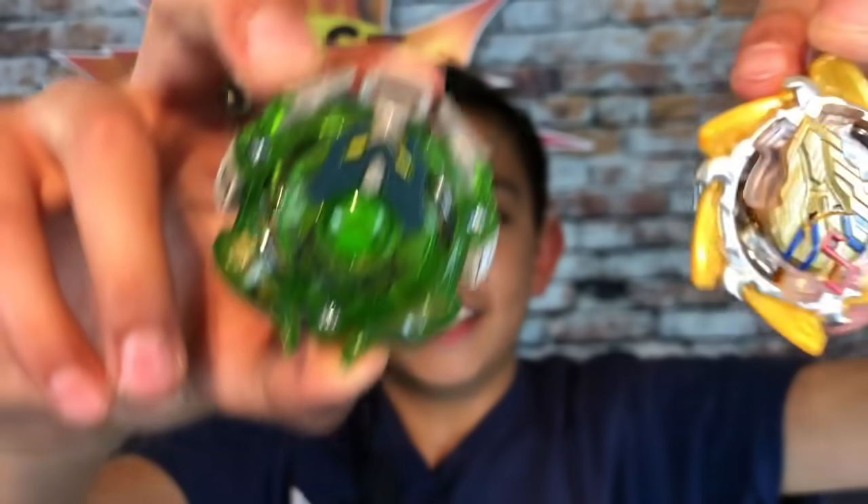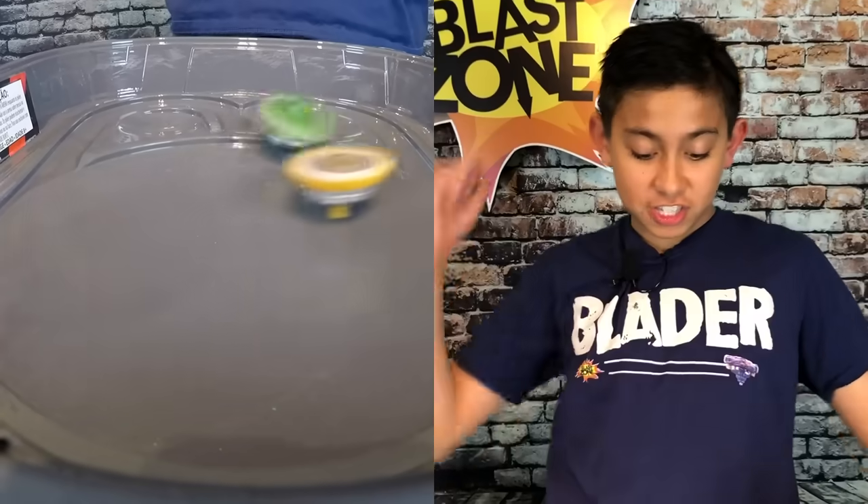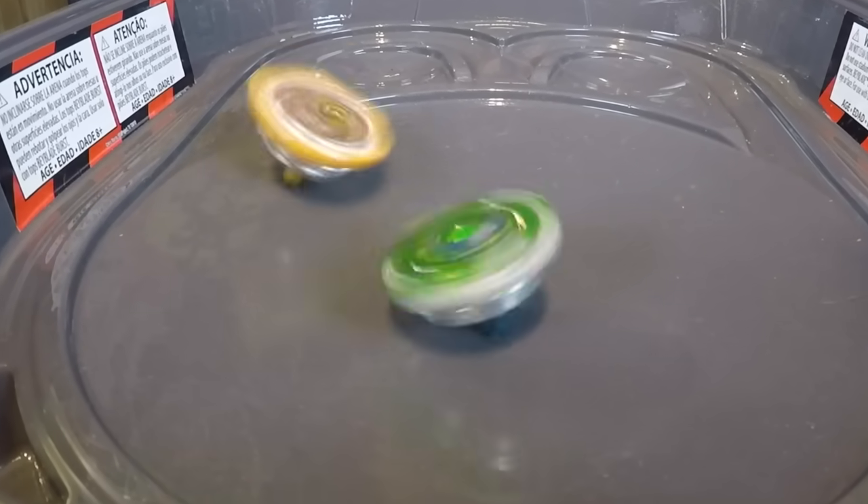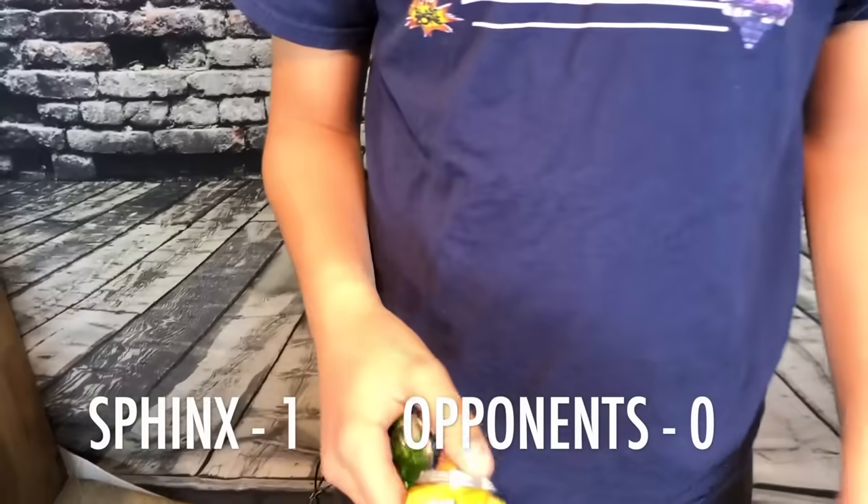Here's how it works: whoever wins the most battles stays out of the trash. Typhon won six battles. Now can Sphinx beat all six of these? I don't think so, but let's find out! Sphinx's first battle is against Miniburst. Let's see what Sphinx can do. He uses the slingshot pretty well — and Sphinx wins it!